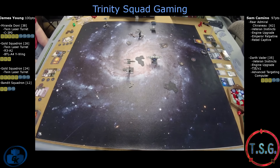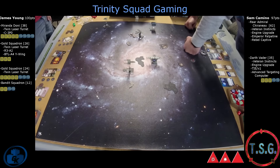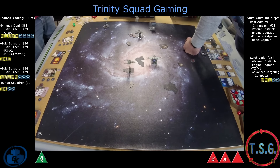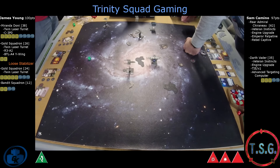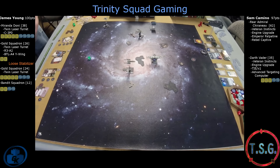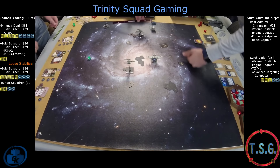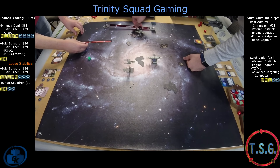Very nice — Vader doesn't have to worry about stress here and can just lay into that Stress Bot. Range one. Hit, crit, blank — not bad. No Emperor Palpatine for that blank, and he didn't get the target lock this round so he didn't get the additional crit. But he got one in. Loose stabilizer for that Stress Hog is nothing to be worried about — after you perform a white maneuver you get a stress. That's a regular hit.